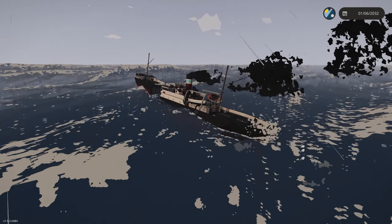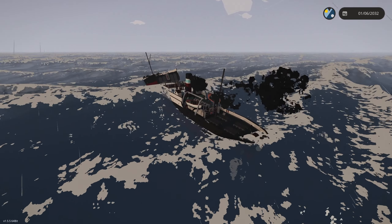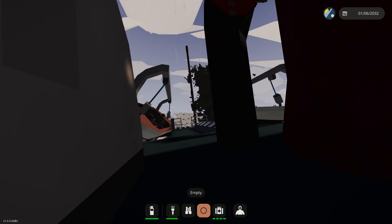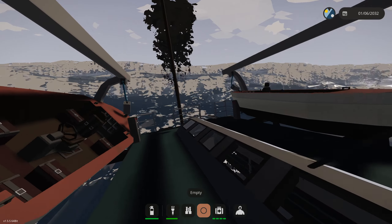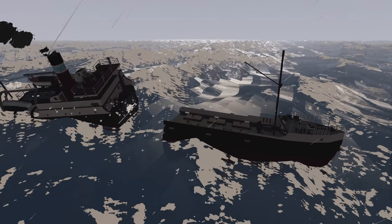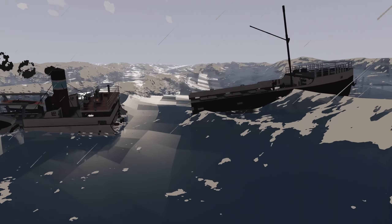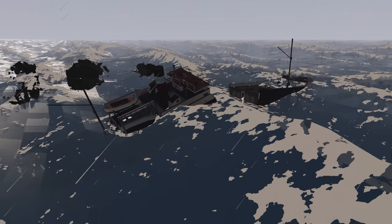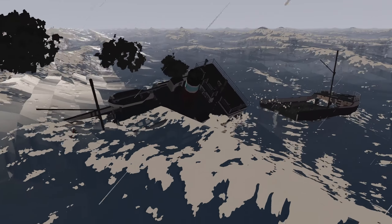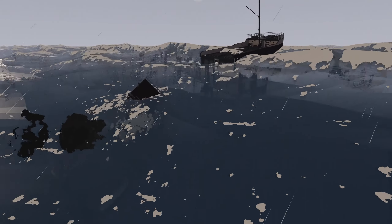I turned on dynamic sinking and almost immediately the ship broke in half. So uh oh — I'm not going to bother with the lifeboats, those things never work out for me. Here we are bobbing around, just going to wait for it to happen. I didn't expect that to happen so fast. There goes the stern.